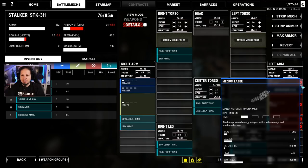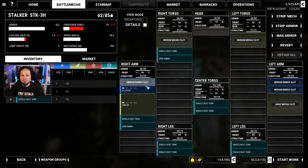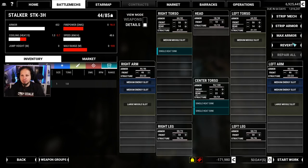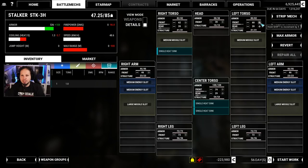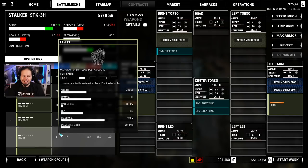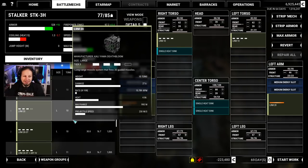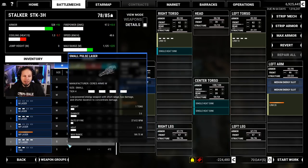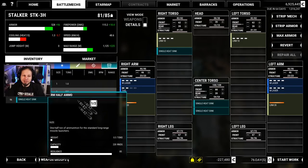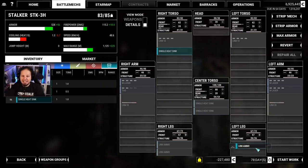Another thing we could consider is the Stalker build now that we are here. I have an idea for that. I want to see how strong of a missile boat we can make — and I mean LRMs. I want to put the biggest missile launchers I have: LRM-20s tier 5 as well as LRM-20s tier 4. Oh this is going to be great. And I want TAG. The rest is going to be medium lasers just for some point defense, as well as a crap ton of LRM ammo — at the very least 6, maybe even 8 tons.